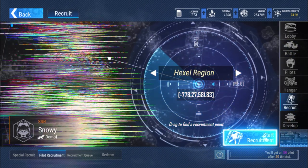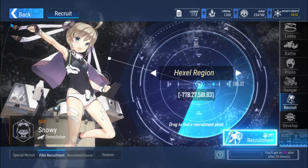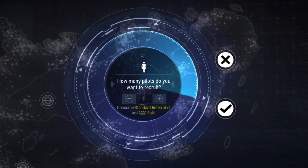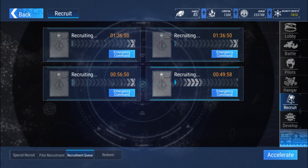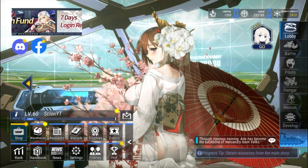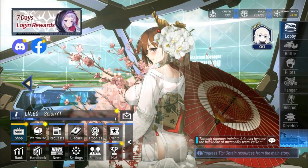I got her from Snowy's Hexel basically. Let me put somebody else there and recruit one more time. That's your official confirmation that you can get Nova from there.